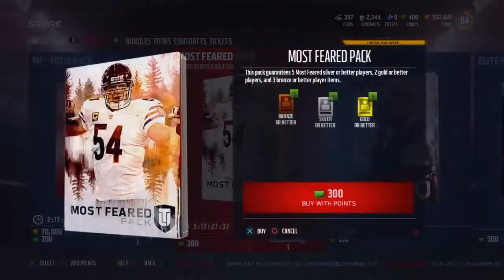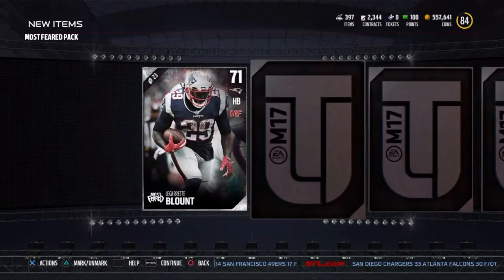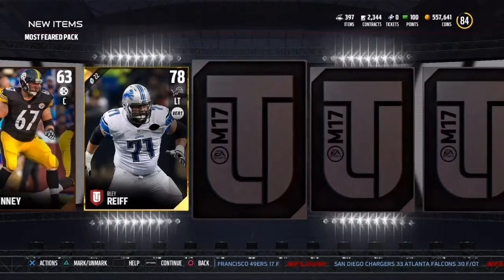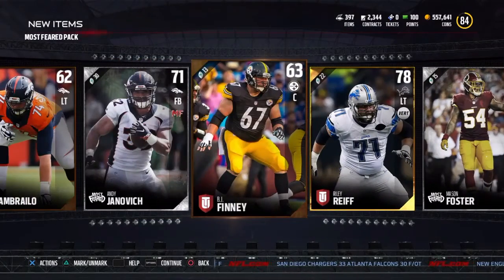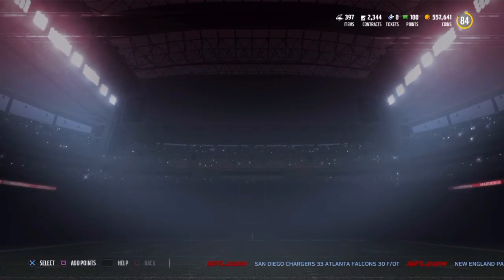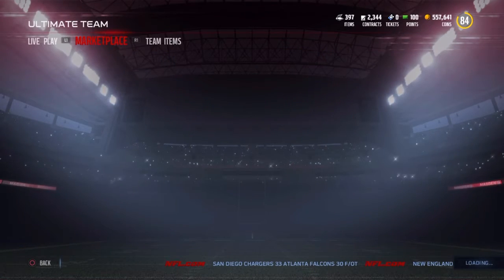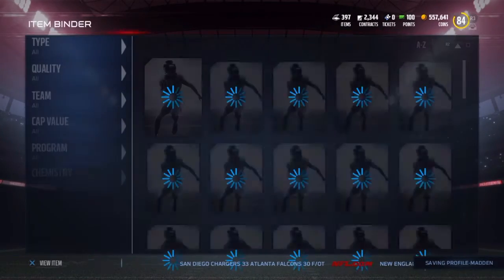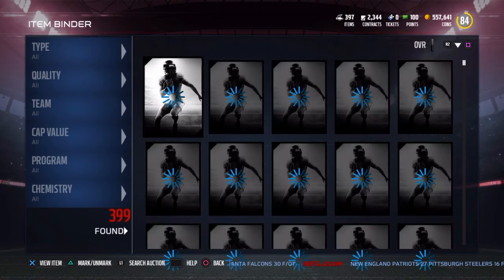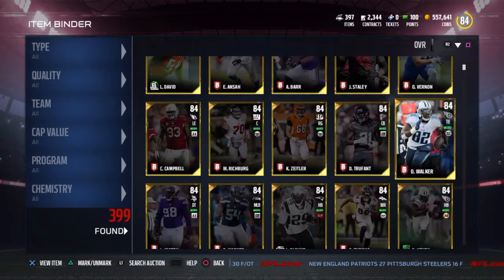With 400 points we're going to get one Most Feared Pack right here. And right here we're just getting a lot of Most Feared Players, and one gold, and two bolts. That's not a good bundle pack. We have 100 points left, so we don't get anything out of that. So yeah, the bundle — nothing really. It was only three packs. We got two Elites, so nothing much.